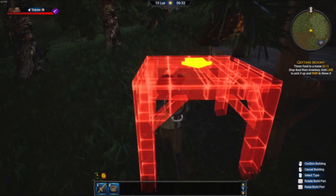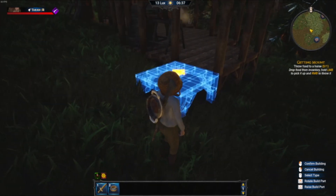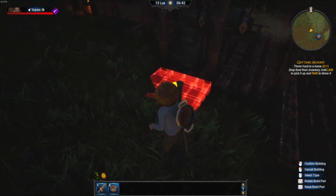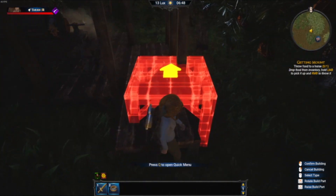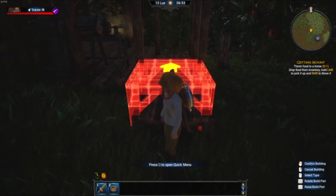That would fix this problem — I would be able to slap foundations in without the hill causing a collision. But this game also doesn't allow you to stack foundations on top of foundations, which a lot of games do. It allows you to build a house up in the air a bit, maybe two foundations deep, and then build on top of that.